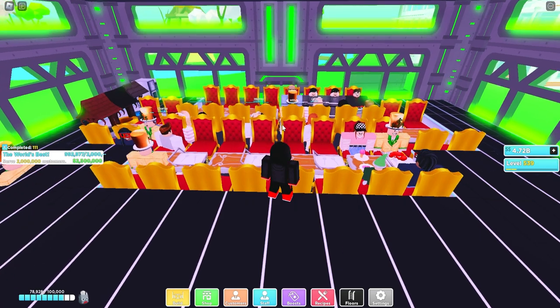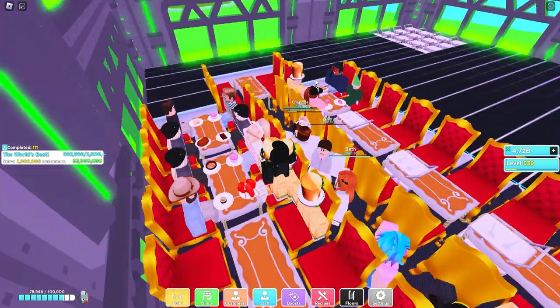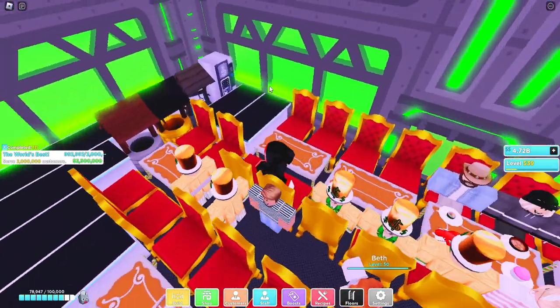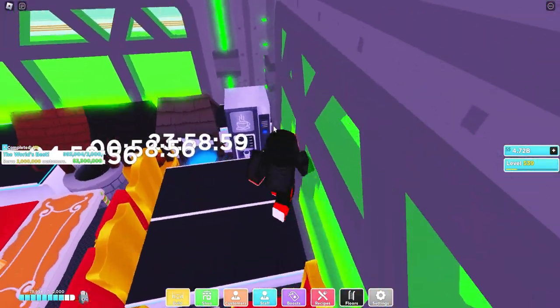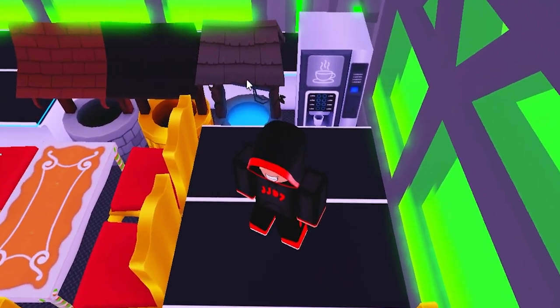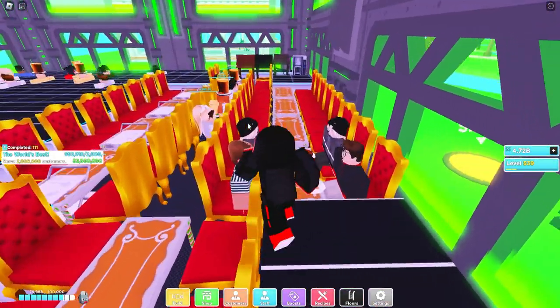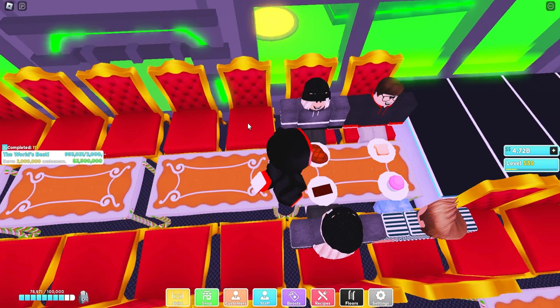This is what it looks like — that's the entrance to your restaurant right there. Next to that you would usually have coffee machines on both sides and at the back. On this design I couldn't do that because I only had one coffee machine, so I decided to put fountains there as well.